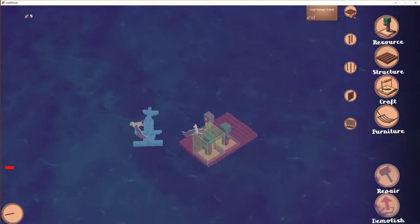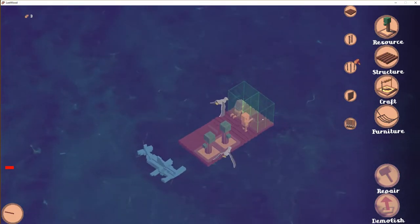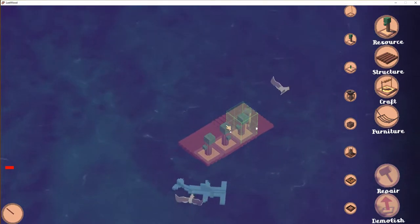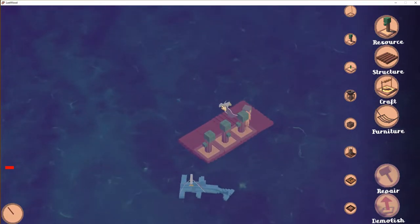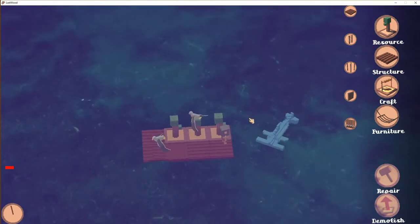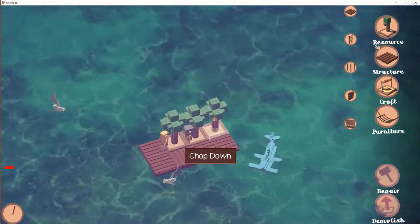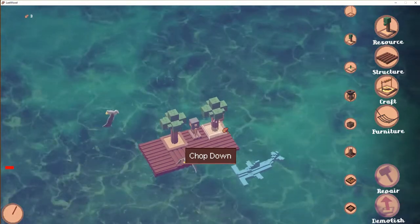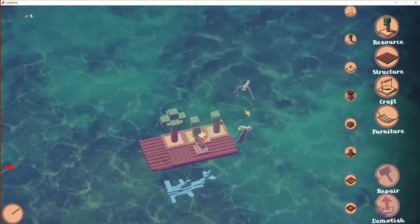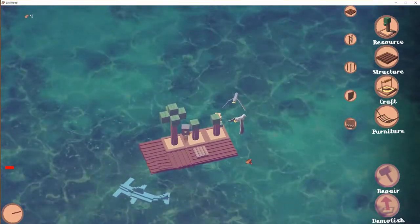We've still got some water space so we can expand again. We're going to do that and plant another tree next to it. Now we've got three trees and we're already growing a lot. We have to wait a bit for them to grow up. Once they're a little bigger we're going to chop down again and plant two trees back. That's kind of the basic of the game — you need to get wood and other resources, and the next things we need are food and water.